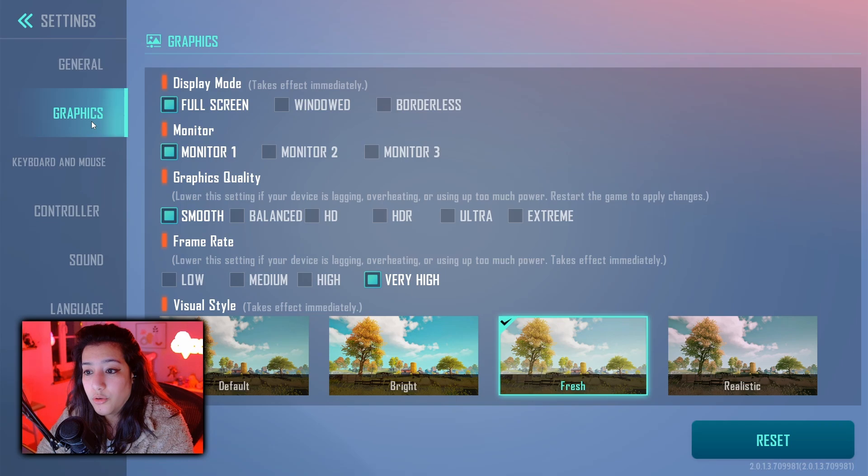If you're on PC and trying to get max FPS, this is what you should be running. Display mode should always be on full screen — I would not recommend windowed mode or borderless mode if you're trying to get max FPS. You have to select your correct monitor, and under that you can select the graphics quality. I run my game on smooth because this gives me the best frames possible.